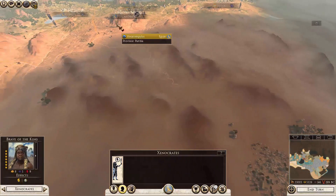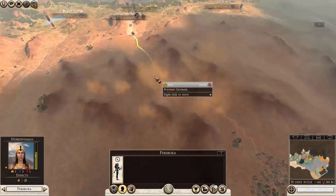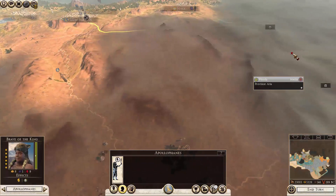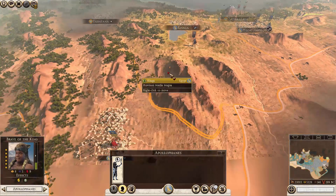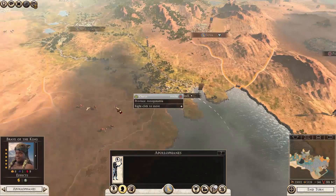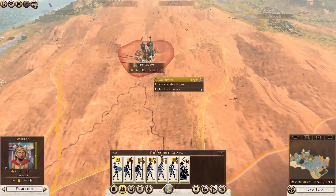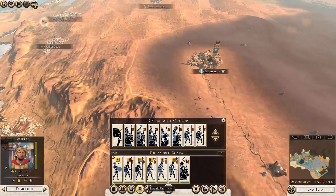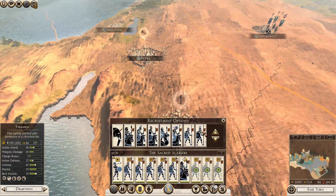It would seem there is no further city beyond this point controlled by Persia, but I'm going to make sure of it. So no more Persian army — I don't see them unless they're coming through here. Let's just get ready in case they are.